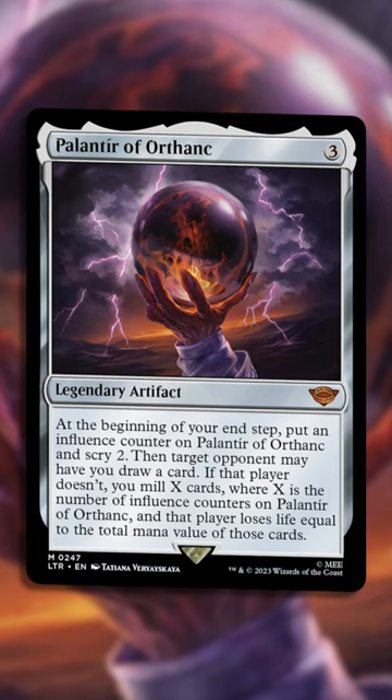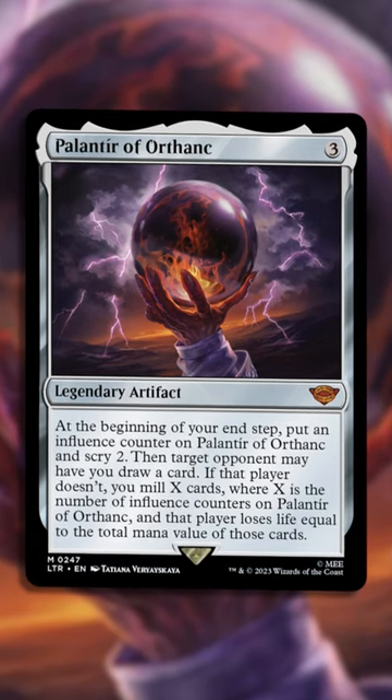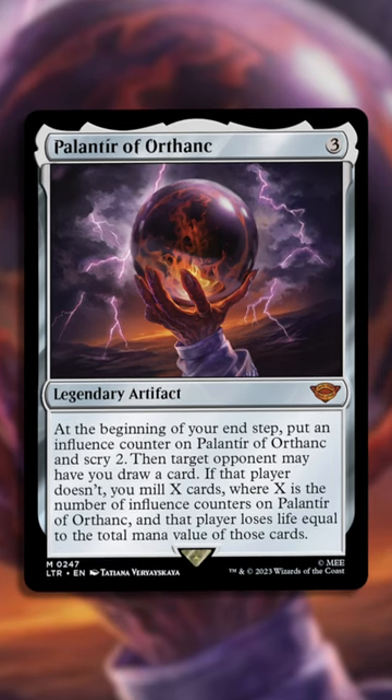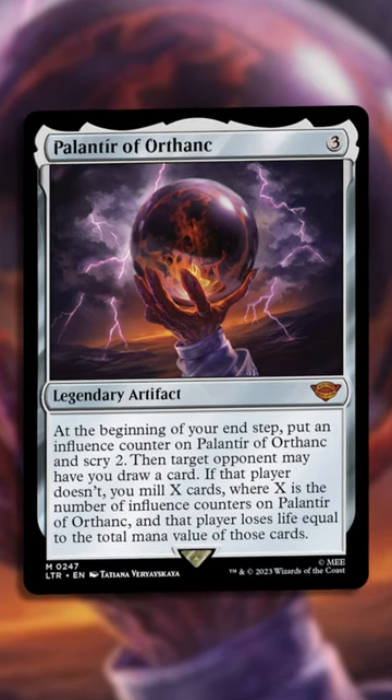Scry 2, with a small choice for your opponent: either let you draw, or take damage based on the mana value of milled cards. And the number of milled cards increases turn after turn.